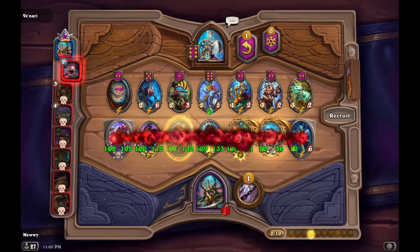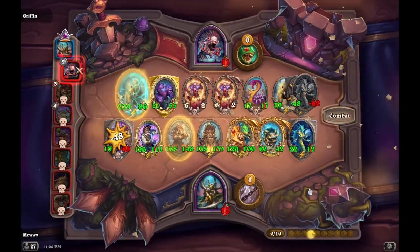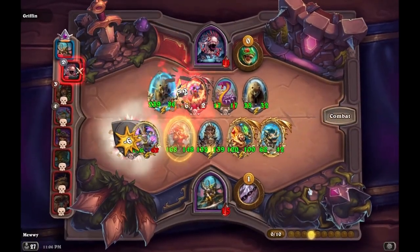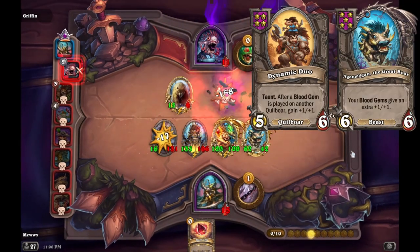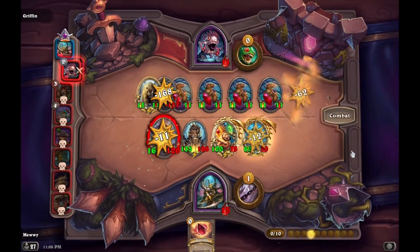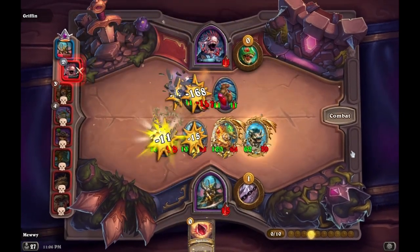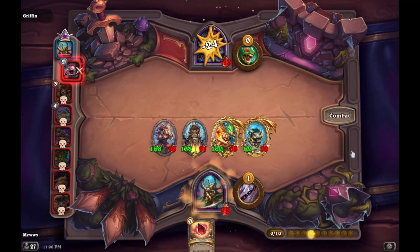Chagra has a decent amount of immediate tempo due to giving your board a wide buff, but it's really slow — just +1/+1 throughout the whole board. Unless you have special effects like Agamagam or Dynamic Duo, you're not going to outscale anybody else. I would only really pick up this card if the other choices don't help you out at all, or if you already have Quillbores on your board.